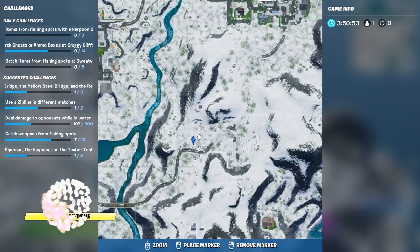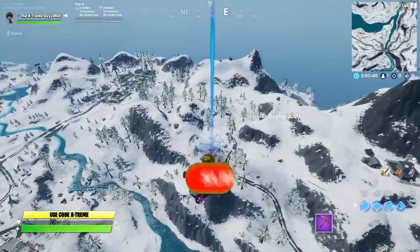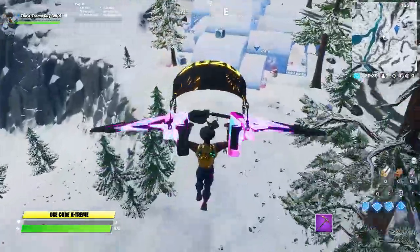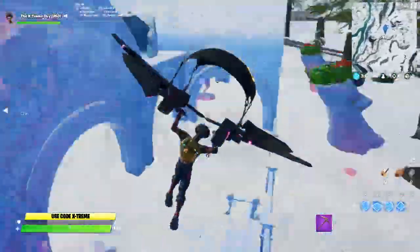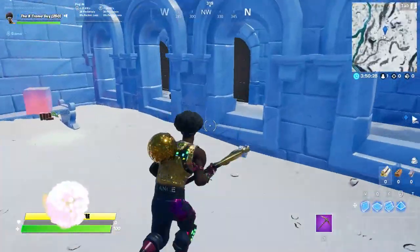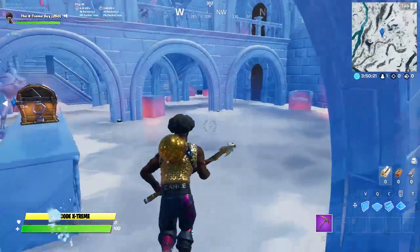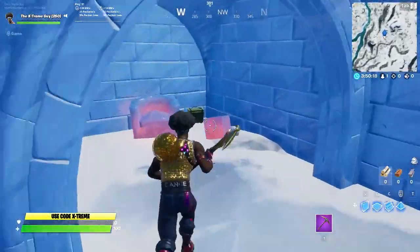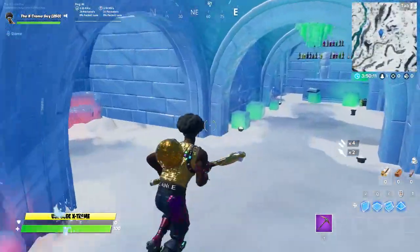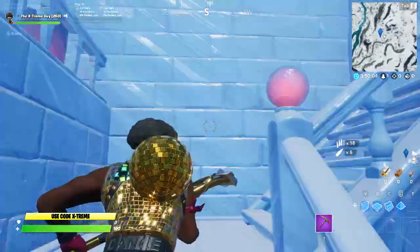This is exactly where you're gonna find the Shiver Inn, so let's go ahead and search some ammo boxes there. We have landed over here and this is gonna be Shiver Inn. Let's search some ammo boxes. There goes the first ammo box, and we need to find another one. All right, we got it, and our challenge will be completed. You can do this in either of these three locations — that's totally up to you.